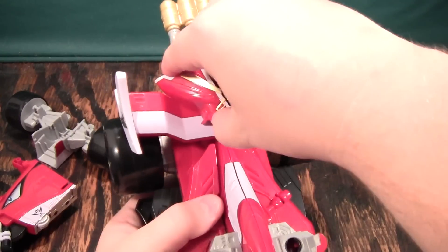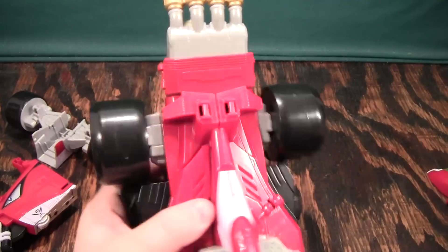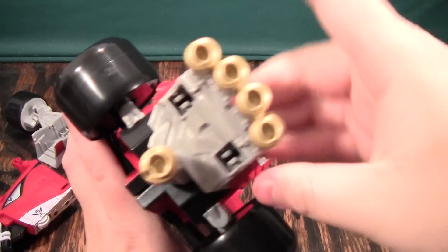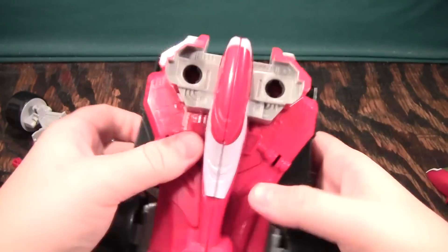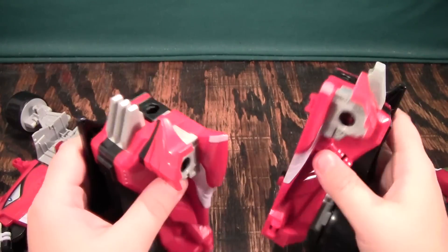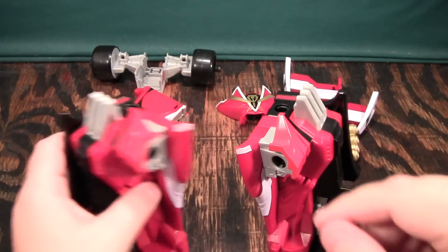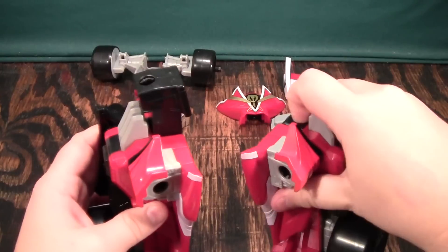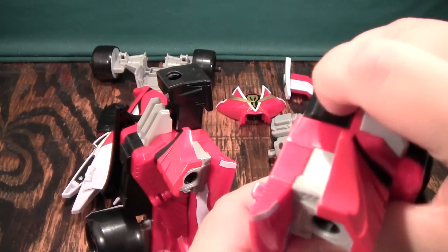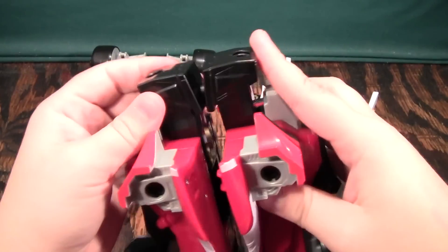We'll come back here. We'll pop off this pirate hat thing. We'll pop off the rear spoiler, and we'll pop off the exhaust, which is obviously a giant hand. We'll pop that off, and then we have these two segments here. We'll pop them apart. Now we have a bunch of parts here. We've got to put them together, and the way they go together is kind of cool. First, you pop out the legs from here. And there are still Zord Builder ports here, so these can just be normal lower legs too. Pop them out. Plug them together.